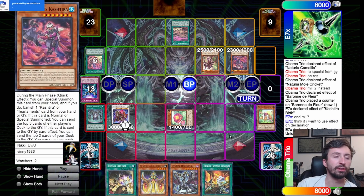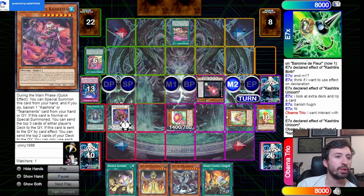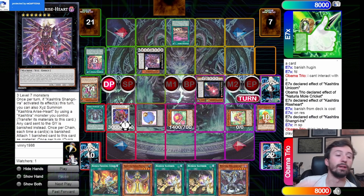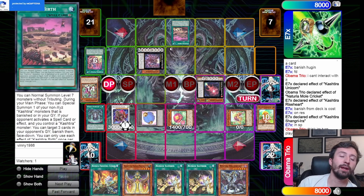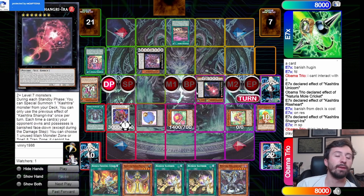He attacks over my Naturia monsters — not a big deal, we still have a good setup. That spell card can't be used this turn. He goes into Shangri-La and we bring back Mole Cricket, summon Rise Heart. Fenrir banishes itself — no big deal — and then he goes into the new Exceed monster. This card is essentially a Macro Cosmos on legs, a very very strong card and probably the reason this deck will be good for a long time.